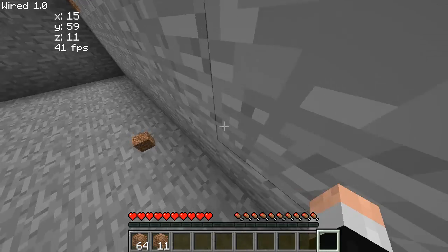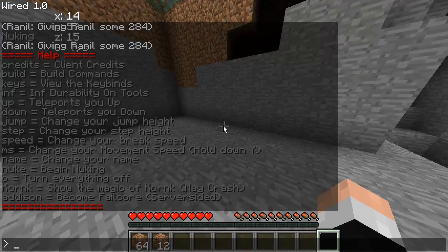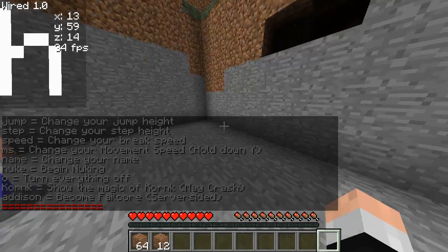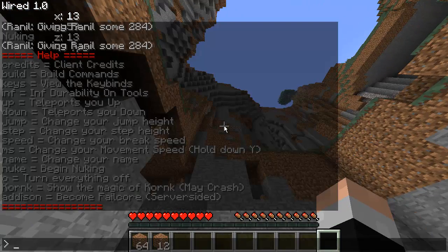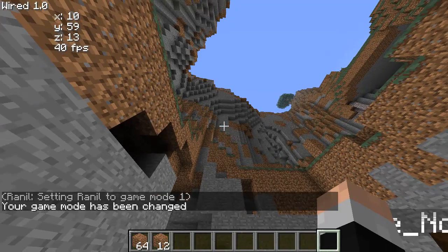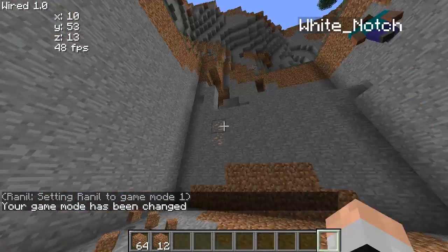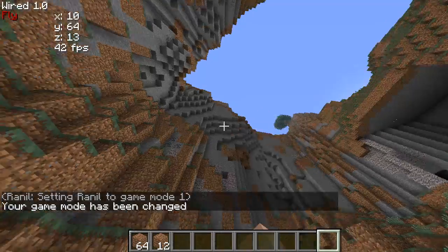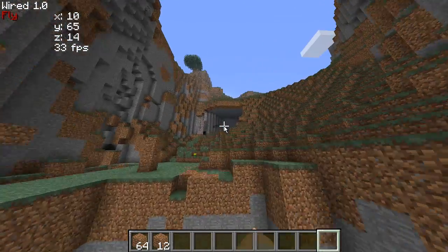It just turns everything off. Also the creative nuker — it's far reach. With the creative nuker it's far reach; you go as far as you need to go. I'm breaking blocks on top of the mountain right now. I can break blocks at forever distance. There's no limit to how far you can reach in creative when you have the nuker on.